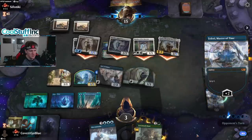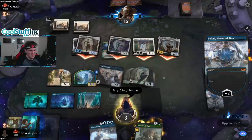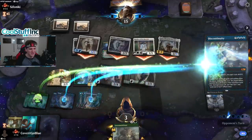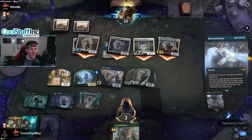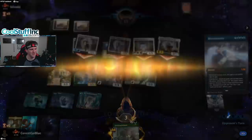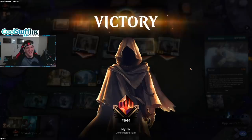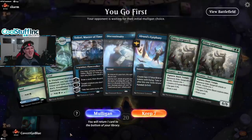Plus two — more turns please, we're really looking for more turns. Discontinuity — end the turn, even mid-combat, it just passes over to me. End the turn: exile all spells and abilities from the stack including this card, the player whose turn it is discards down to their maximum hand size, damage wears off. The opponent doesn't want to know how it ends.